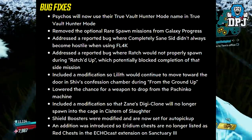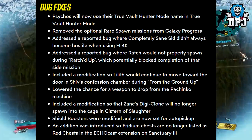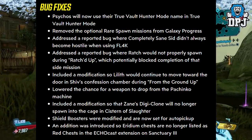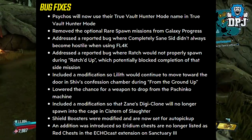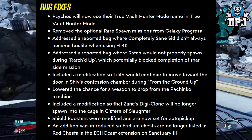Bug fixes: Psychos will now use their True Vault Hunter Mode name in TVHM. Removed optional rare spawn missions from galaxy progress. Fixed a bug where Completely Sane Sid didn't always become hostile when using Flech. Fixed a bug where Ratch would not properly spawn during Ratch'd Up, potentially blocking completion of that side mission. Lilith will now properly move toward the door in Shiv's conversion chamber during From the Ground Up. Lowered the chance of a weapon dropping from the Slot Machine. Zane's Digiclone will no longer spawn in the cage in Cistern of Slaughter — I actually saw that glitch yesterday. Shield Boosters are now set to auto-pickup. Iridium chests are no longer listed as red chests in the EchoCast extension on Sanctuary 3.